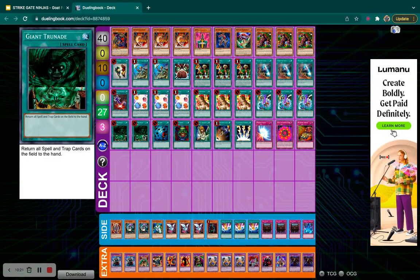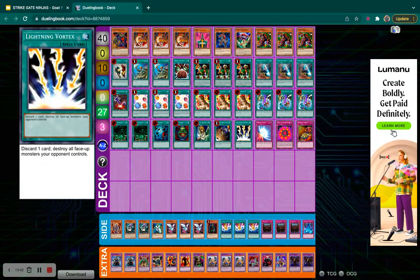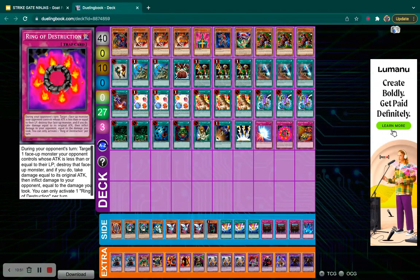We have double Giant Trunade to clear their back row and pair with Premature Burial, one copy of Heavy Storm, Pot of Greed, Graceful Charity, and Card Destruction — so good in this deck since dumping dark monsters from your hand is a great idea. Lightning Vortex to clear whatever they bring back with Dimension Fusion and to pitch your own dark monsters to grave. For the trap lineup we play Mirror Force, Ring of Destruction, and I've really been liking Reckless Greed because usually you just need one or two more cards, and with Demok in play you don't even need to worry about your draw phases.